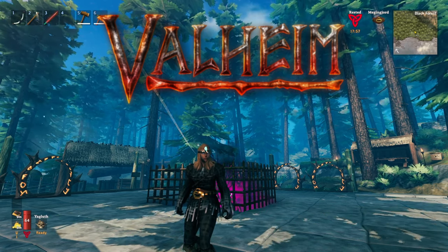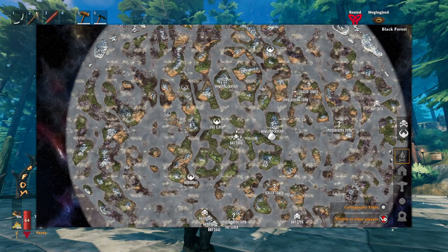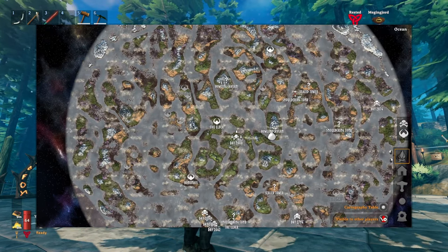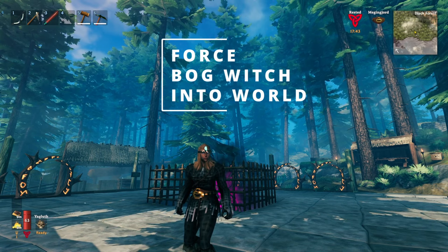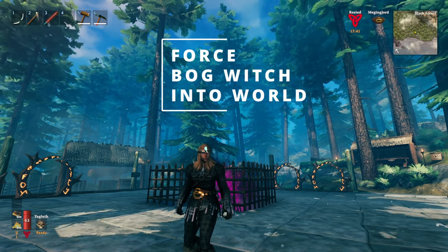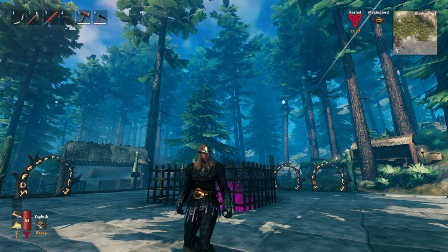If you've been playing Valheim for a long time, your map may be very thoroughly searched. If you're in a situation where you want to force the bog witch into your world — maybe because you don't have a swamp you haven't explored yet — here's how you do it with no mods.